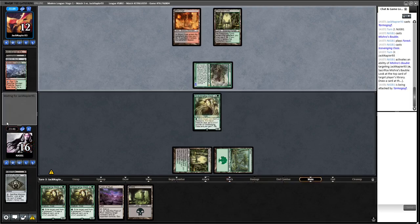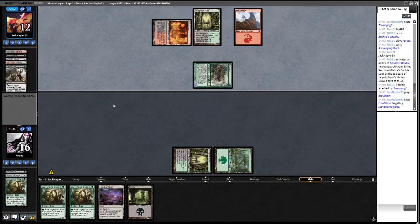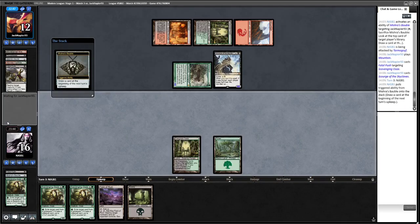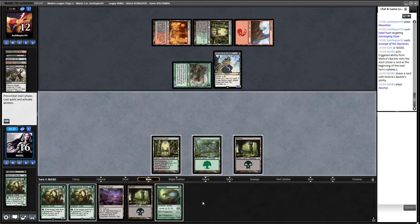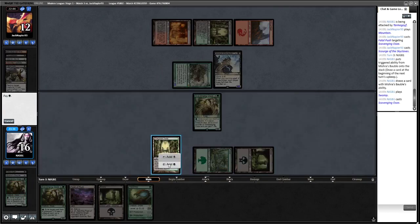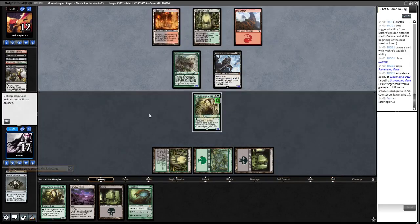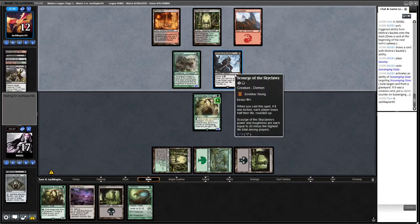Opponent attacks. I don't mind blocking here - it would stop them playing a Scourge. Actually I think we're going to take the damage since opponent is at 12 life too. They'll probably Inquisition away a Scavenging Ooze. They do have Scourge which is annoying. We'd like to draw a removal spell but we don't find one. We'll play Scavenging Ooze and eat our own Ooze, shrink the Scourge and make our Ooze a 3-3.